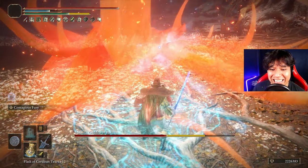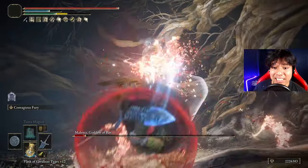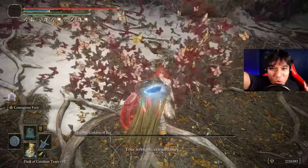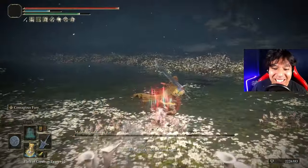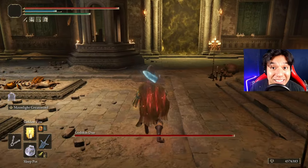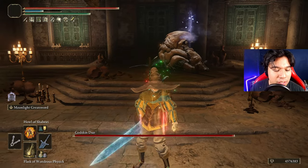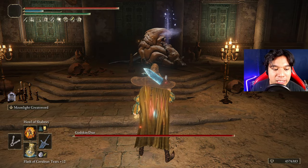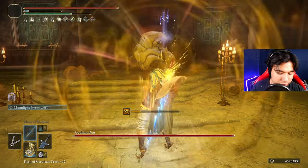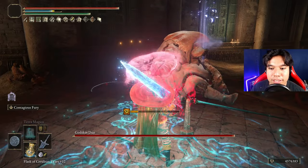Okay, I lagged a little bit but not enough. Let's go — fast! Okay guys, here is the buff routine, it's very simple: first Golden Vow, then your Pickle Physick — that's optional of course — then your Physick. The weapon buff lasts longer than Hall of Shabriri, so weapon art first, then Hall of Shabriri, then refill your FP, then Terra Magica. It's very simple. Then Contagious Fury and you're ready to go.